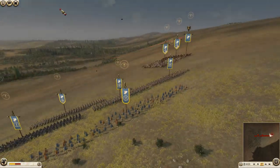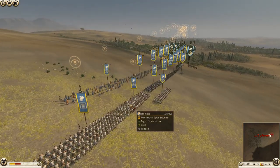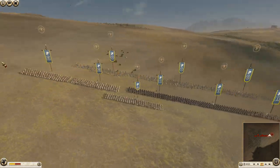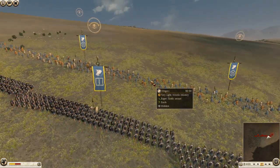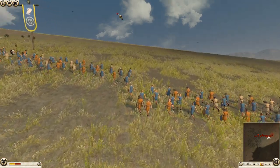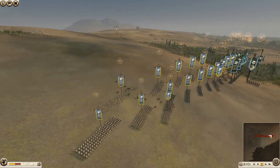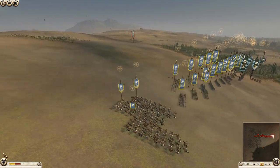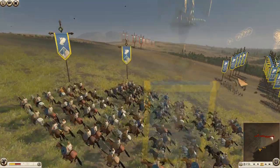So we'll quickly go over Athens' army, which I am controlling. It's mainly hoplites throughout the line, with Thorax swords in the middle. I have some cheap slingers because I couldn't really afford anything else — archers aren't really my strong point, they usually die anyway. We've got Citizen Cavalry and my general with Hippious Lancers out here on the flank defending the left.